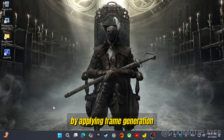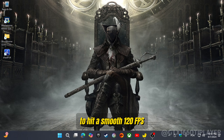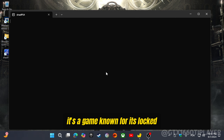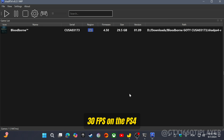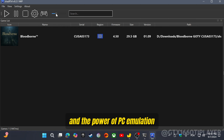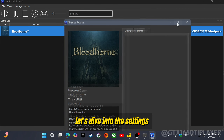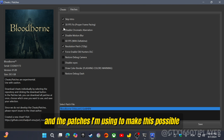We're going to push the limits of Bloodborne by applying frame generation to hit a smooth 120 frames per second. It's a game known for its locked 30 frames per second on the PS4, but with a little tweaking and the power of PC emulation, we can crank that up for a superfluid experience. Let's dive into the settings and the patches I'm using to make this possible.